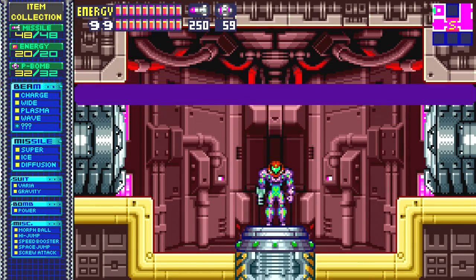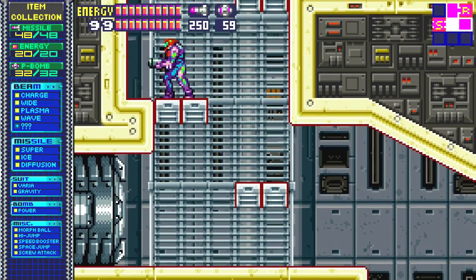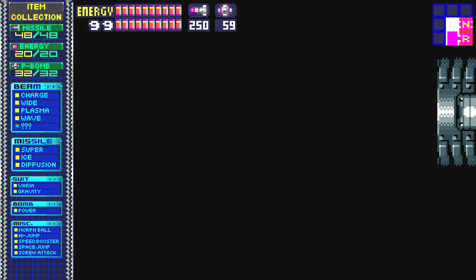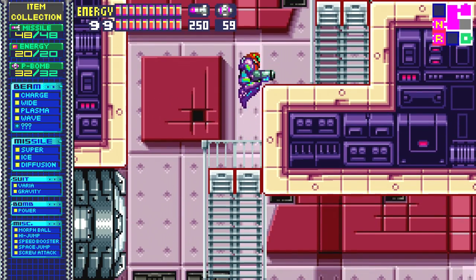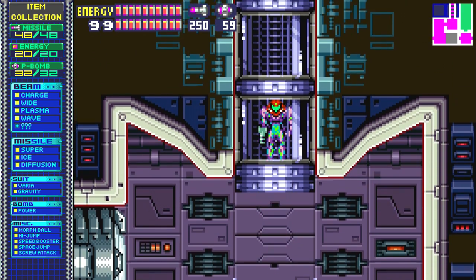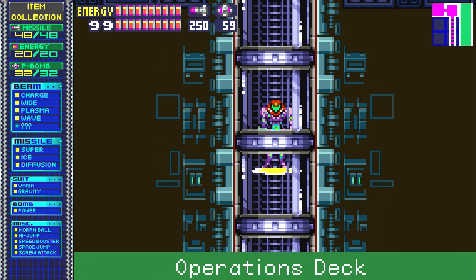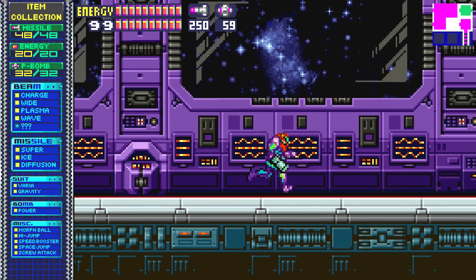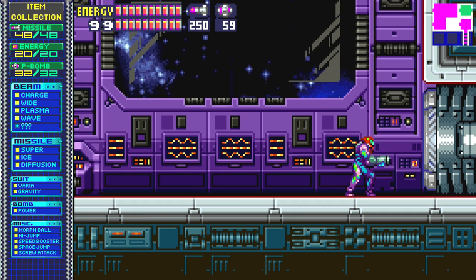Hello and welcome back to Metroid Fusion. I'm Mr. ViperFang, and last time I got all the items in the game and thought I screwed myself over when I accidentally went into a nav room while getting the remaining items. Turns out I didn't have anything to worry about — I was able to get into Sector 2 and get what I needed. Today we're heading up to initiate the self-destruct and face the final boss. Let's go ahead and initiate the self-destruct and alter the propulsion sequence so that the space station crashes into SR388.